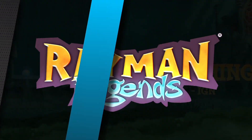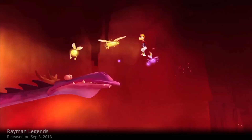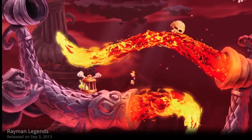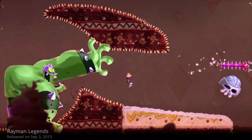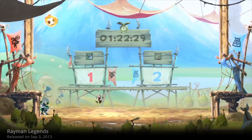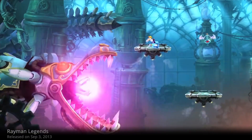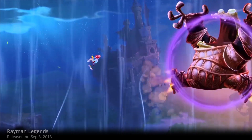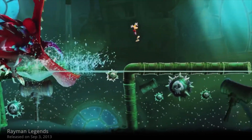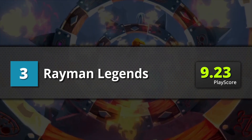3rd is Rayman Legends. This is among the most beautiful looking platformers around — a true legend. Rayman Legends is almost perfect in every way in terms of platforming: smart and diverse level designs, cool character models, epic bosses, hidden stages, and a chaotic but fun local multiplayer. The only thing to ask from it is, where's the online co-op? Rayman Legends gets a playscore of 9.23.